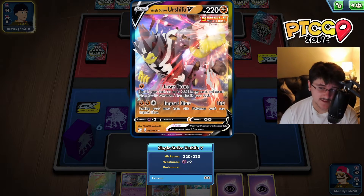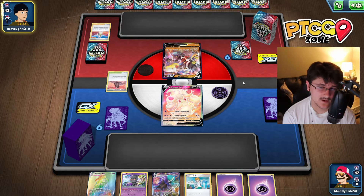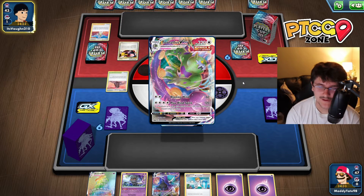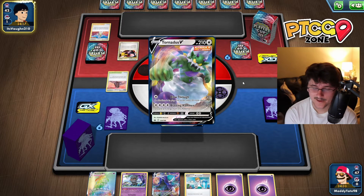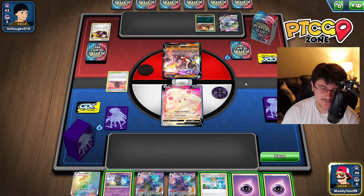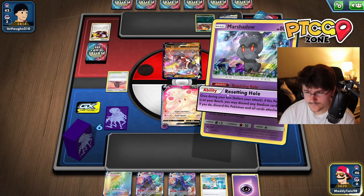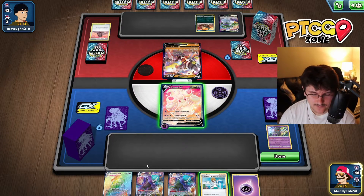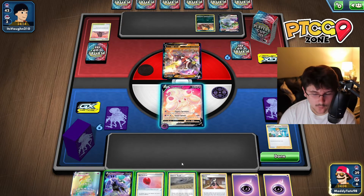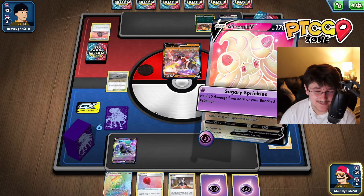We draw into an Alcremie and a Marnie's Shadow, so we'll start with Alcremie. Tornadus is very similar to Single Strike Urshifu in a sense. We see he's playing one Single Strike Urshifu V but not the VMAX — mainly just to have a V Pokemon that attacks for 180, getting up to 240 range with damage modifiers from the special energy. There's the beautiful Tornadus VMAX. This is a really awkward hand for us — we're going to play the Marnie's Shadow down and reshuffle.